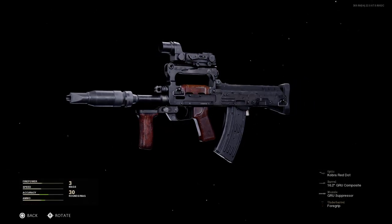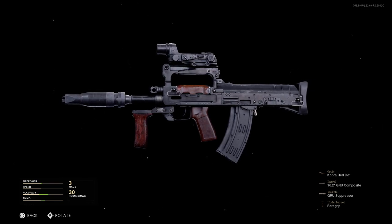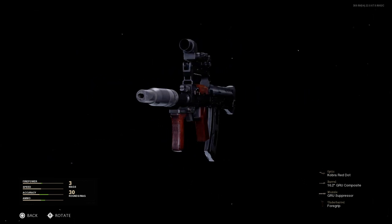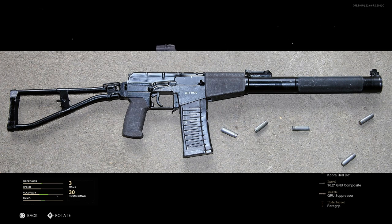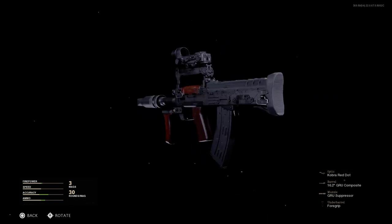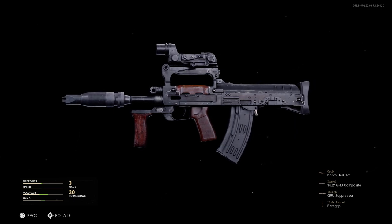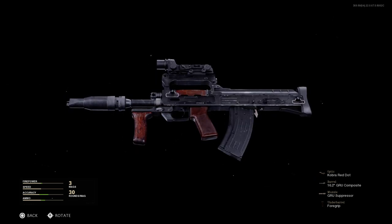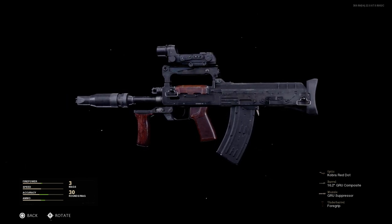The magazine shown in-game is actually a 9x39 magazine that would belong on the Groza 4 — similar to what you'd recognize from the AS Val or VSS Vintorez in Modern Warfare. This is inaccurately depicted, as is the magazine on the AKS-74U. The Groza is a bullpup weapon designed for urban combat and CQC engagements in Chechnya in the early '90s. It was developed in 7.62x39 as the Groza 1, and then in 9x39 as the Groza 4.